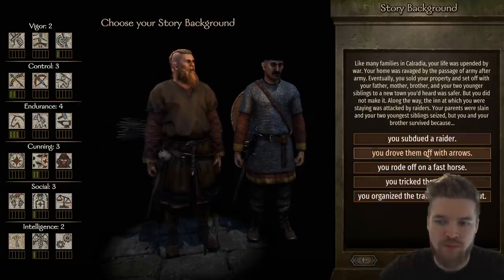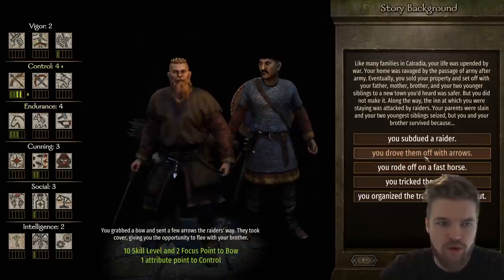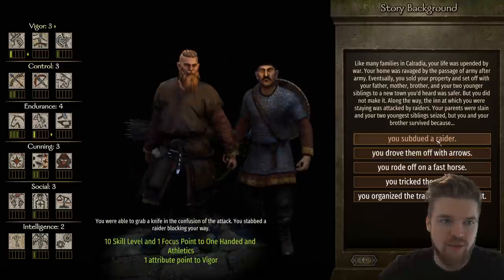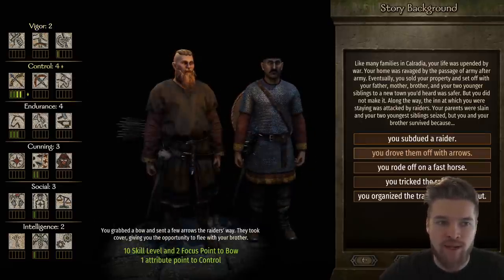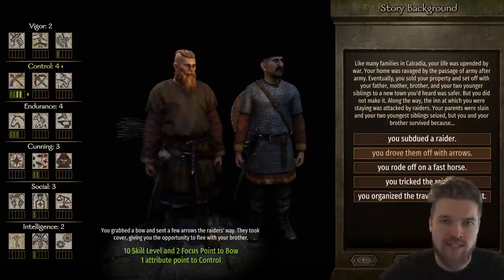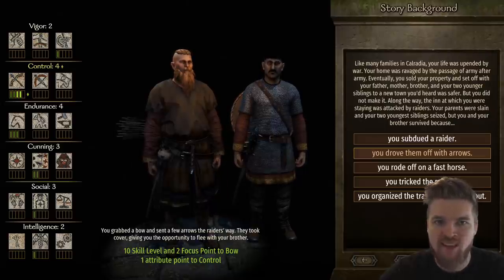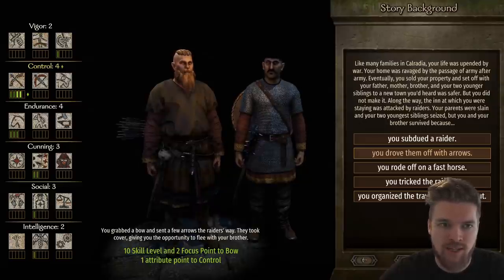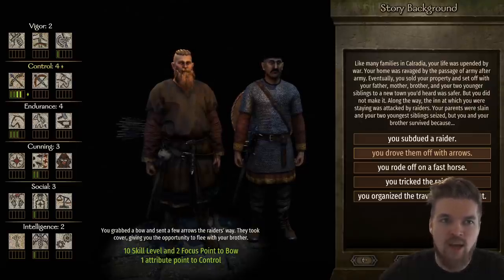For the final backstory choice — how you drove off bandits attacking your family — riding off on a fast horse maximizes riding capability, while driving them off with arrows makes archery insanely good. I'll go with arrows to maximize archery. You can also choose subduing the raider for one-handed and athletics, which is a nice balance. This effectively sets our build, and you can see the resulting attributes.